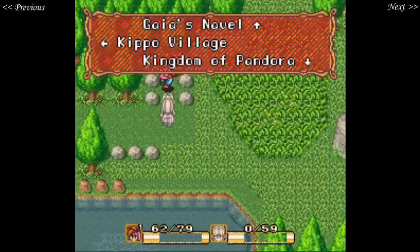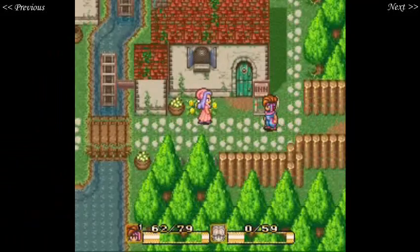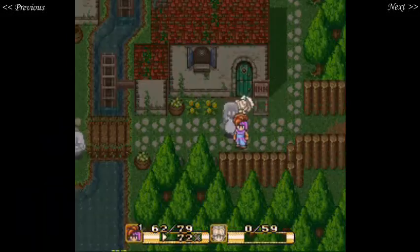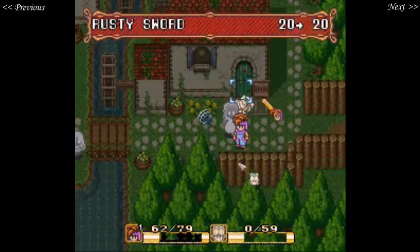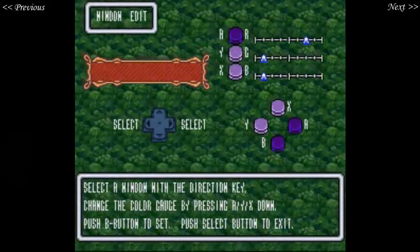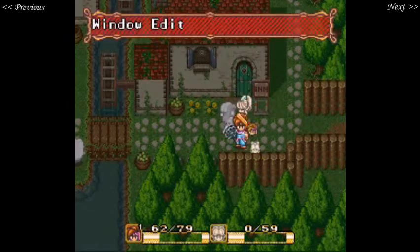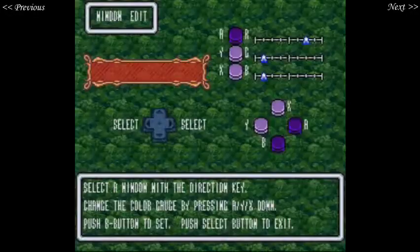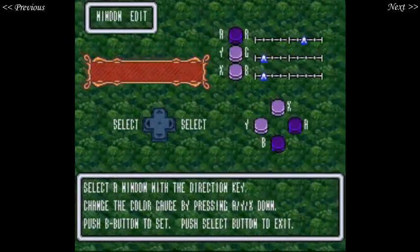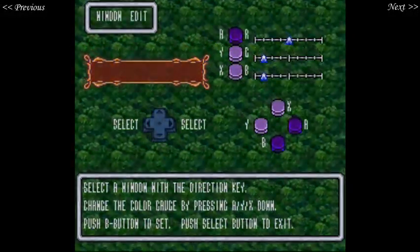Guy's Navel is north, Hapo Village is left, and the Kingdom of Pandora is south. We shall edit the window and make it a little bit darker. That was the wrong button. There we go — that's better, a bit more subtle.